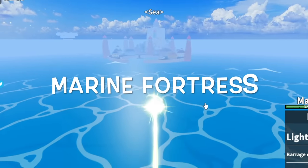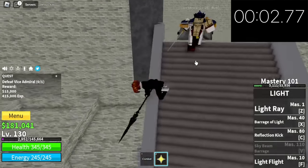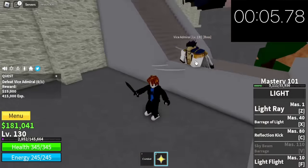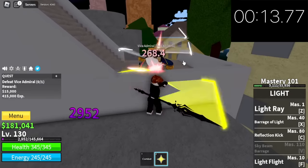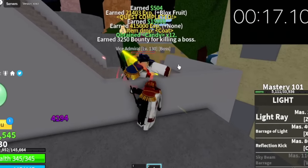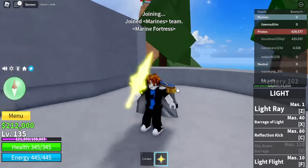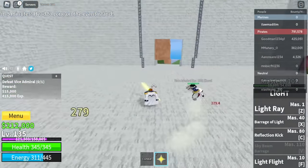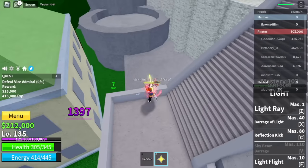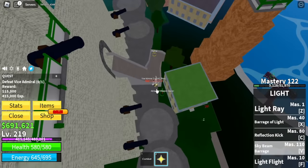Next stop is the Marine Fortress. This next mob is a lot easier: the Vice Admiral. We're just going to lure him and Wall Strat. Use your M1 left clicks — it only took 17 seconds. Tip: if you're going to do Server Hop, spawn as a Marine because you will spawn just near the Fortress. If you're a pirate, you will spawn very far away. Every second counts. Keep on doing this and you will be unlocking your final skill, the V skill. I don't suggest using it though. Target level is 220.